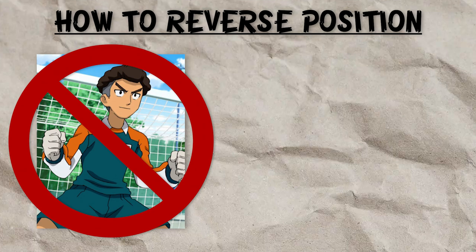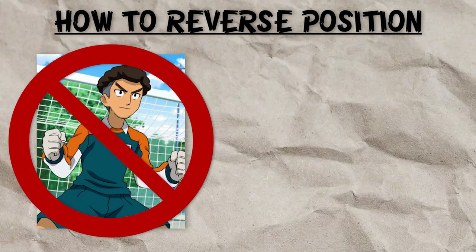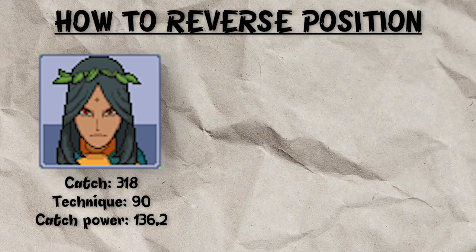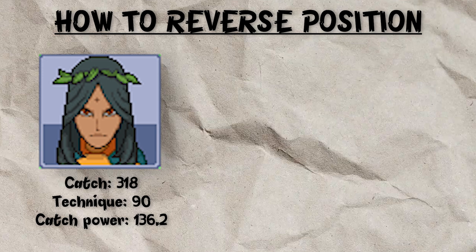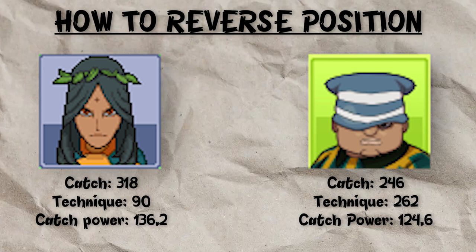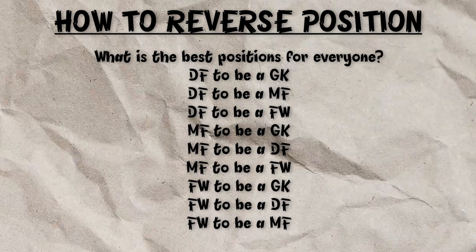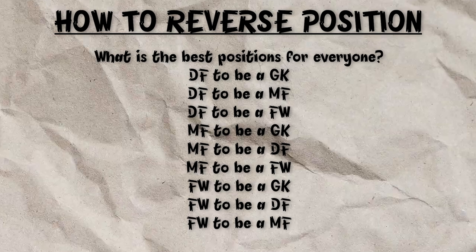Technique is the stat allocated to decrease the amount of Stun a Goalkeeper gets, and training up a Goalkeeper's Catch decreases Technique. So all of a sudden, Goalkeepers are absolutely terrible at being Goalkeepers — they can't drop Technique to increase their Catch, and they get stunned easier than reverse positioned Goalkeepers. For example, Sunil Rahman, the Goalkeeper with the highest Catch stat in the game when training Technique to 1, has a Catch power of 136.2. But Buzzcut, literally a random Defender with an awful 47 base Catch, when you train his Catch and Technique stats to the max, gets a pretty similar Catch power — and with higher Technique, he has more Stun resistance. So you want to turn your Defenders, Midfielders, and Forwards into Goalkeepers, and actual Goalkeepers are just kind of useless.